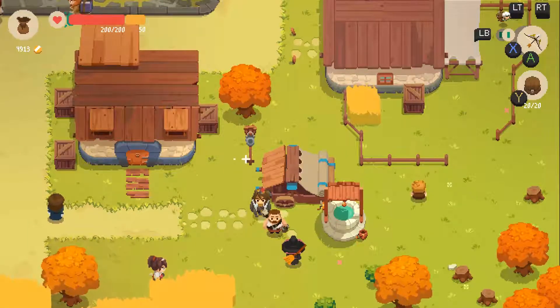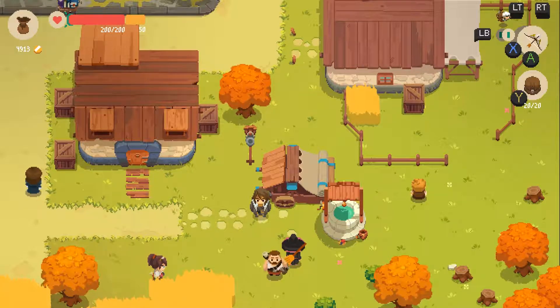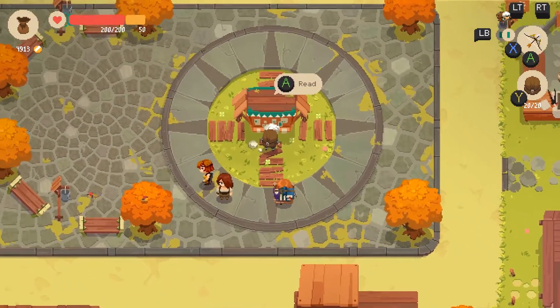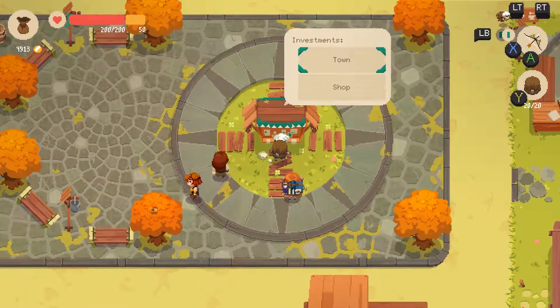Why is he coming out here to build a moving... It's just his cart. 20,000 gold for a cart. Okay, if you insist.